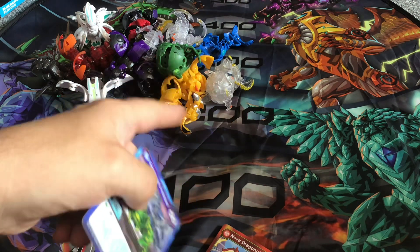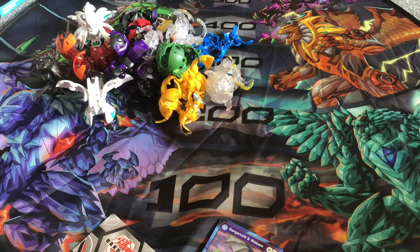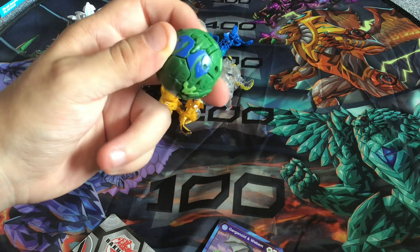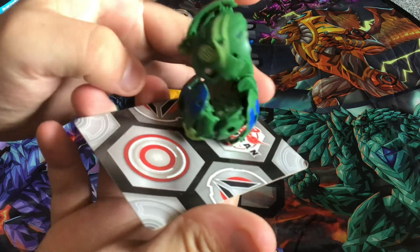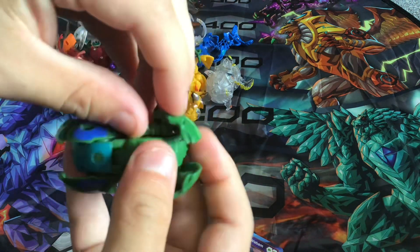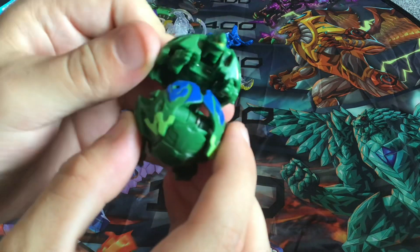You're always guaranteed a Gargonoid Webam from the tin, but you're not guaranteed Vyloc - you can get another two Bakugan, one of them being the Darkus Nilius-Enoch which I would love to get. Here is Gargonoid Webam - this is actually the second Gargonoid Webam I ever got because I got the Darkus-Pyrus one in Evolutions. He does have manual arms but they are pretty tight to open.